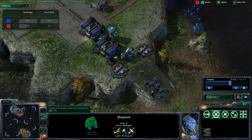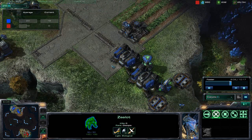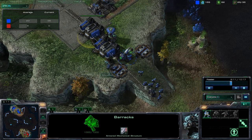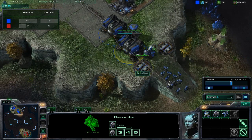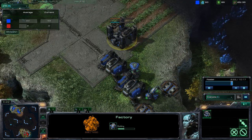I believe my APM is going to come up later when I face my units. Another thing I want to learn is how I can effectively create waypoints for my barracks and for my units, just so I can learn where to push, how to push effectively, and how I can heal them.